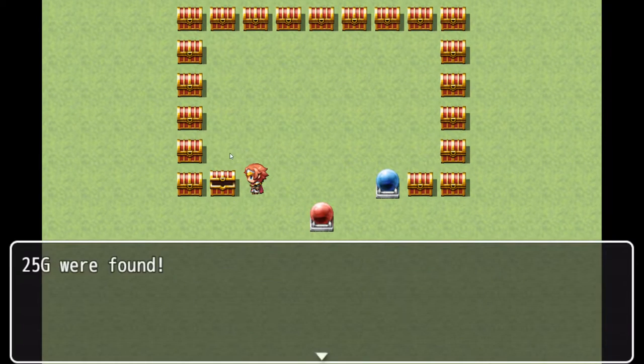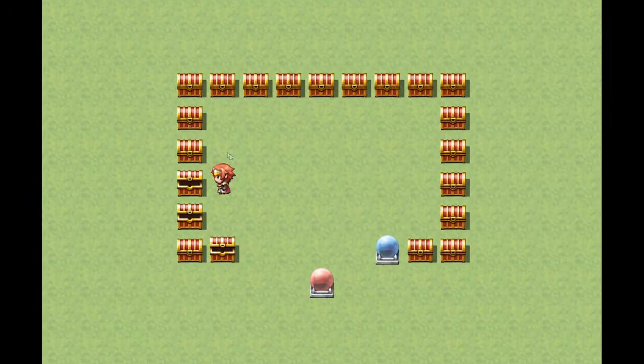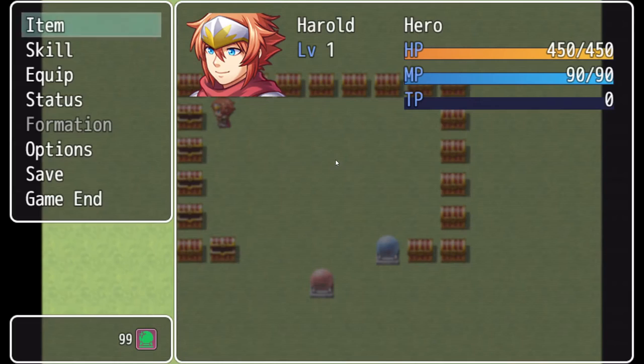So now if I go ahead and collect some gold — 25, 50, 75 — and if we go to our max amount of gold, we do not actually have 100, we have 99. And if you save this, end the game, go to continue, load the game you just had, we still have 99 and it cannot be changed. We are stuck with the max.